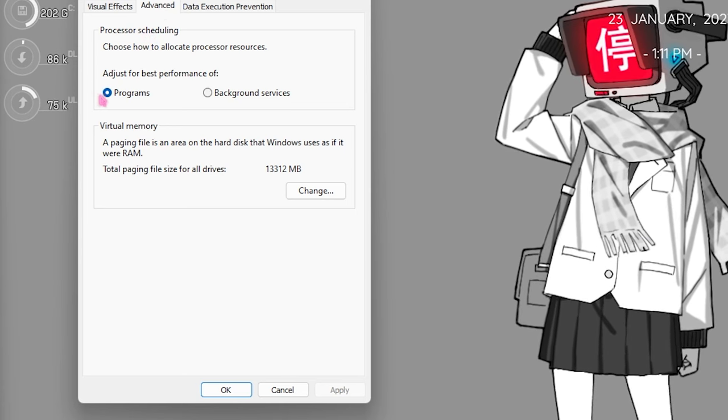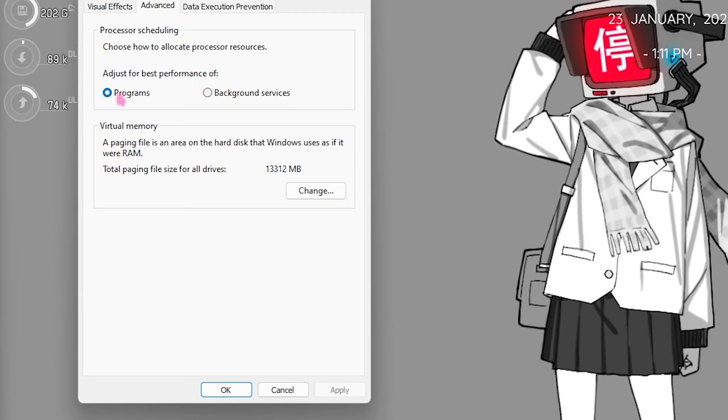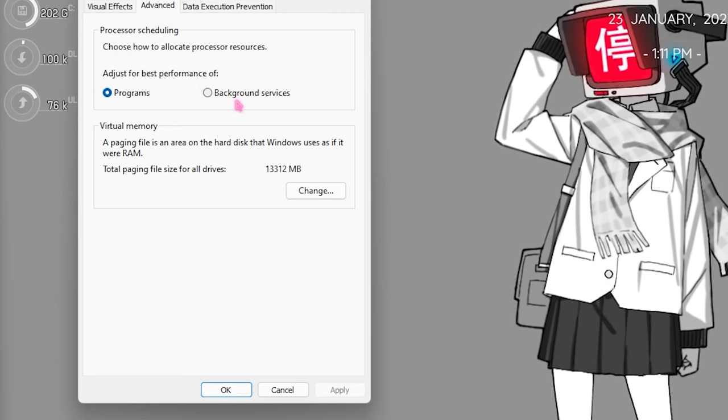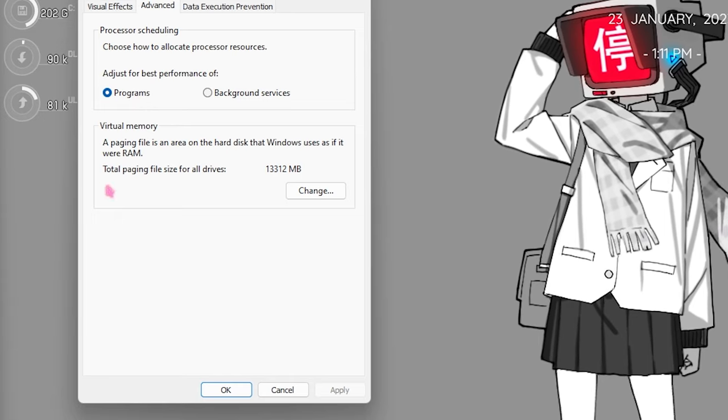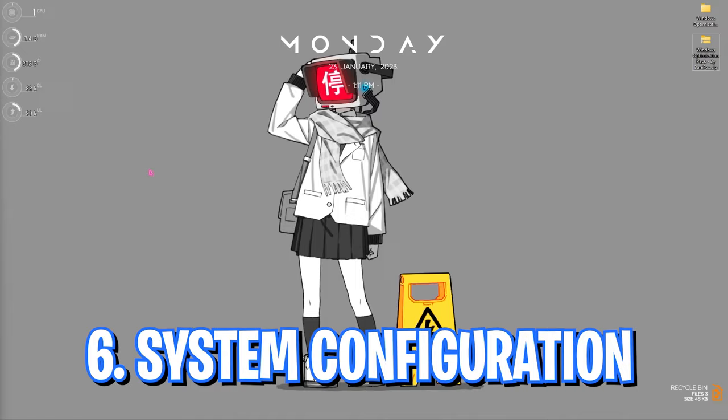Step number five is in the same window under the Advanced panel. Find processor scheduling and click on 'adjust for best performance of programs.' By default it may be set to background services, but I prefer keeping it set to programs. Click OK and close.